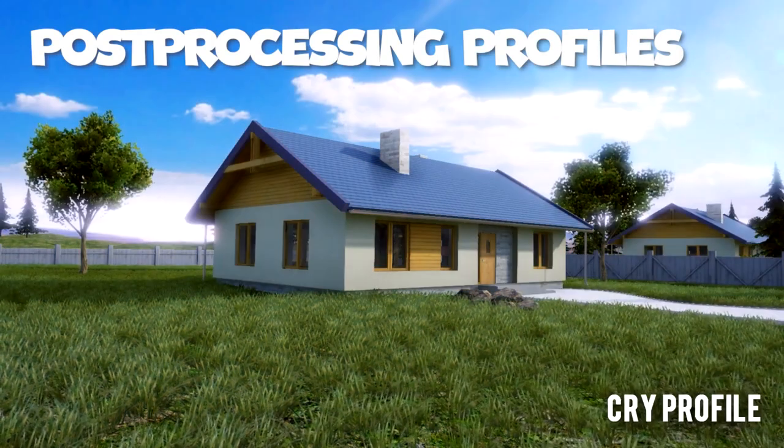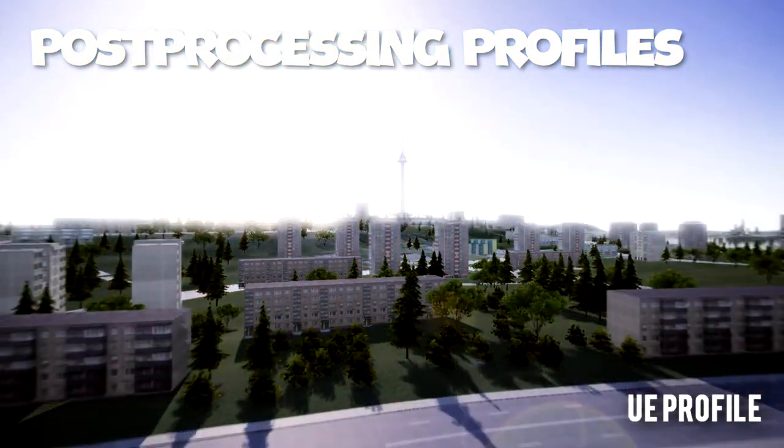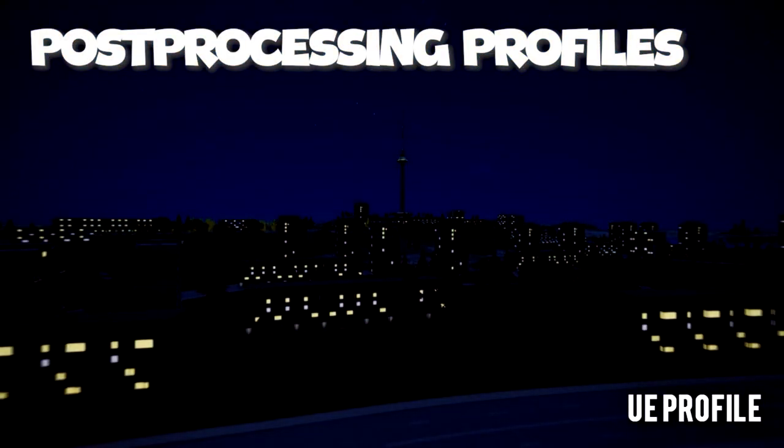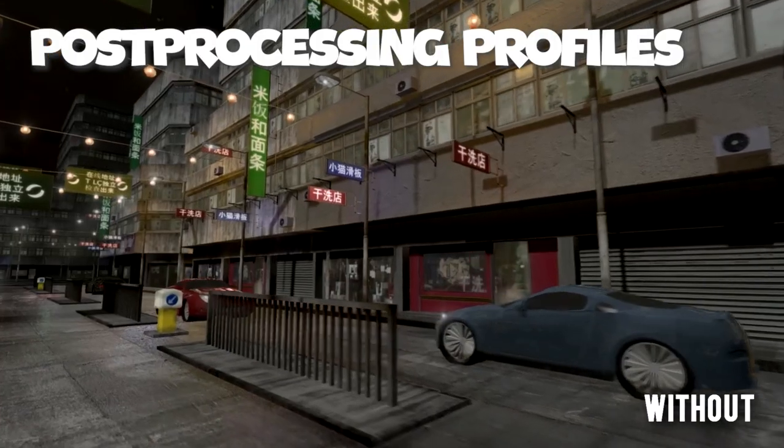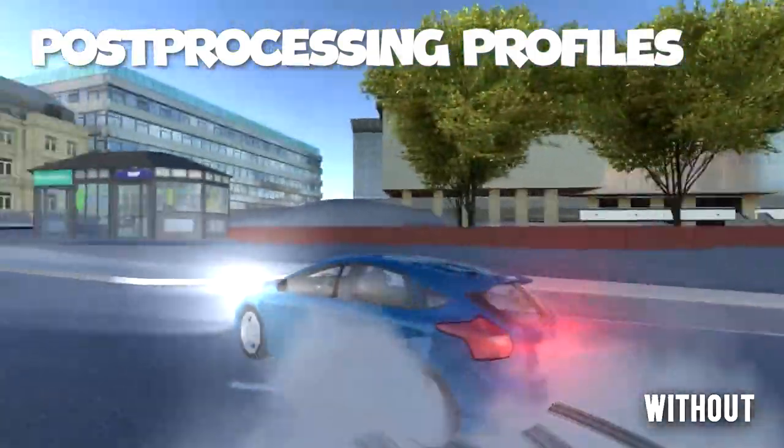Number four: Post Processing Profiles. Post Processing Profiles is exactly what it sounds like. The creator of this pack has versions for Unity's built-in render pipeline and also URP, so make sure you buy the right one. The pack comes with 25 different profiles for Unity games and they can really positively impact the look of your game, so I would definitely recommend checking this out.